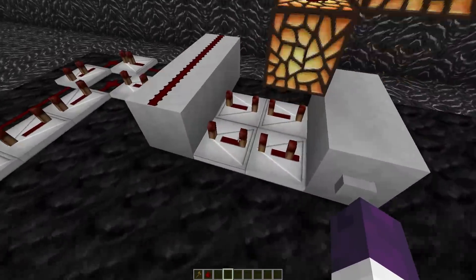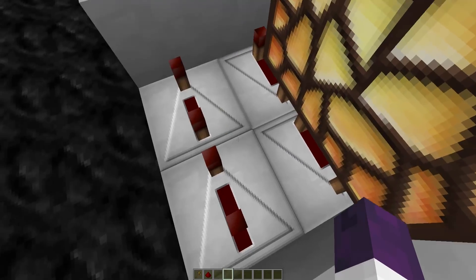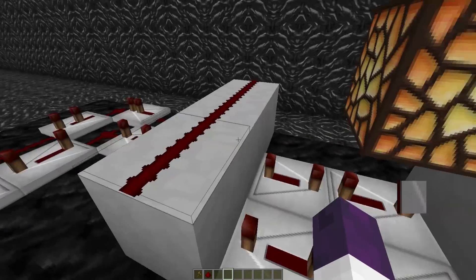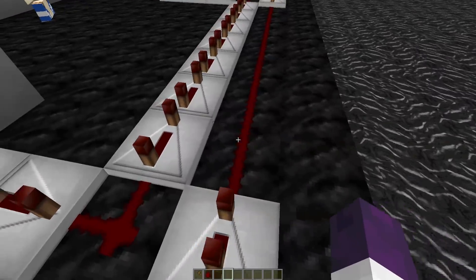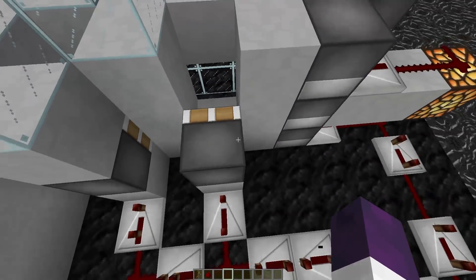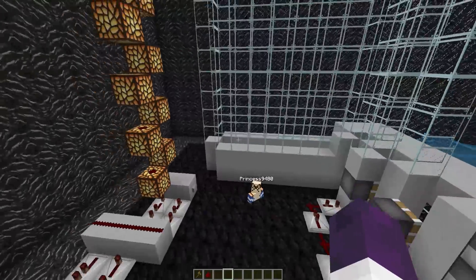This right here is the clock — it goes this way, goes over here, and then presses again. Extremely simple, so it shouldn't be a problem to get that working. Over here we have the redstone for the booster, and then over here we have the redstone for the two pistons to figure out when things should go out. That is pretty much the cannon.